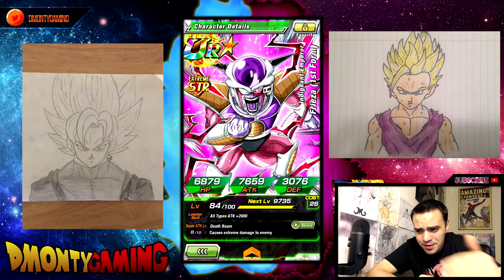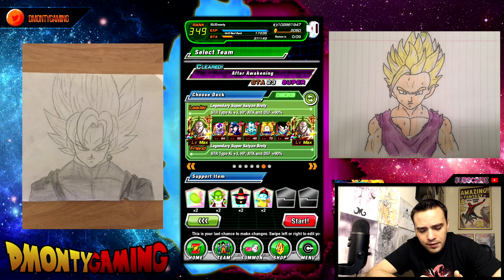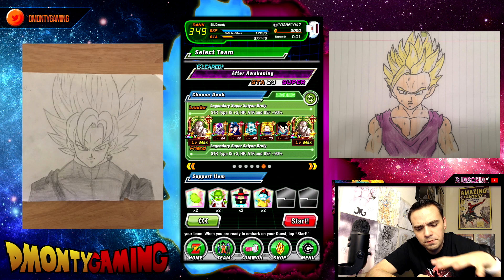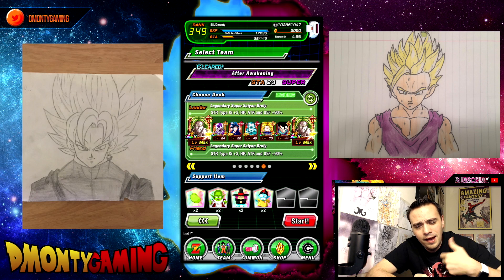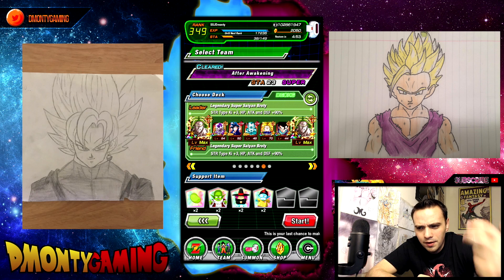So I bring units like LR Frieza. I have everything I need for LR Frieza, but I still haven't finished him out — I still got to raise a super attack. That's kind of why I'm bringing him right here, because I want to get him to max level so I can finish him up and raise him to the LR status. You get about 45,000 to 50,000 XP per run. So take advantage of this.